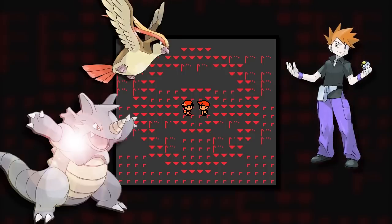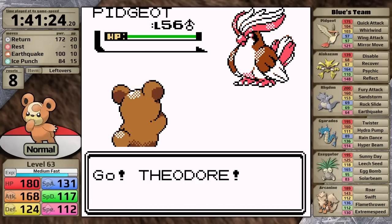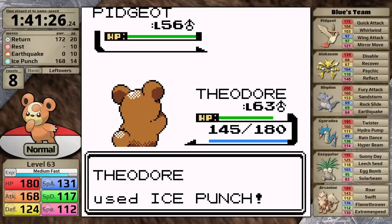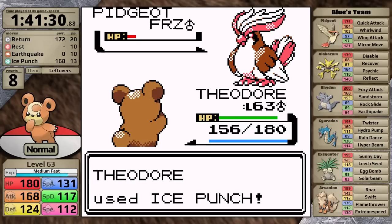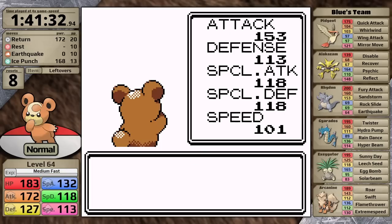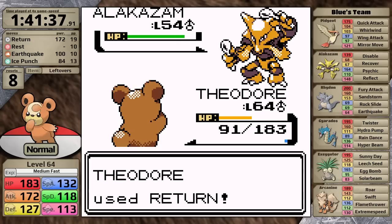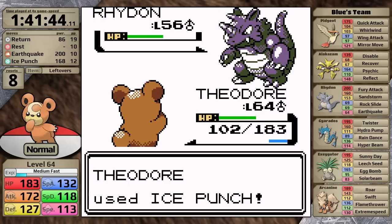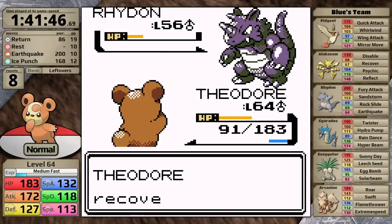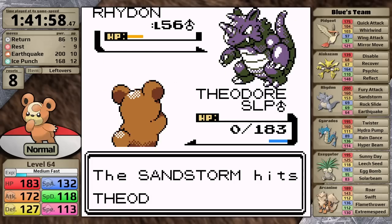Blue's team type diversity is really what makes him so challenging. I was hoping to knock the Pidgeot out with Ice Punch, but I just get a lucky freeze, so I basically finish it off in one turn. I'm using Leftovers here — every turn in battle I gain back some health, which is a great way to give a solo Pokemon a little more sustain. Against Alakazam I take a lot of damage from Psychic, but Return finishes it off in one hit. Rhydon comes out — I heal a little bit with Leftovers, then use Ice Punch, which I was hoping would get the job done but it doesn't, and the Rhinoceros sets up Sandstorm. In Generation 2 Sandstorm does one-eighth damage per turn, which is a lot. I consider Rest to heal up, but the Rhydon is doing too much damage with Earthquake, so Teddiursa goes down as a result of my misplay.